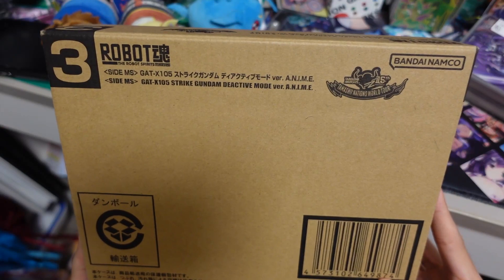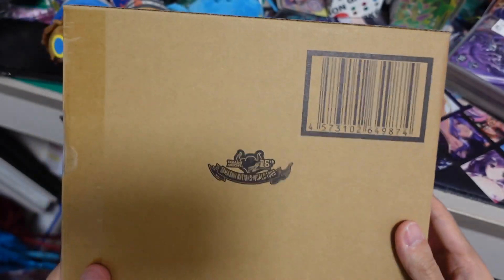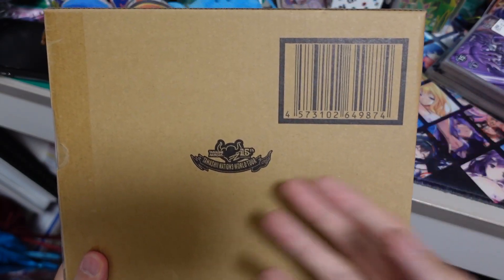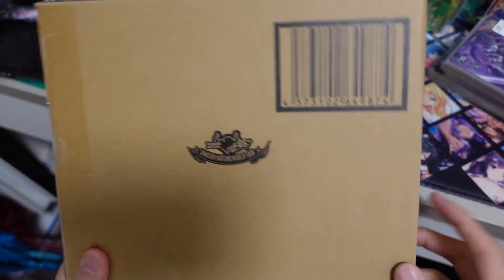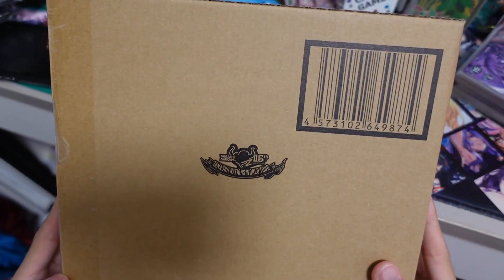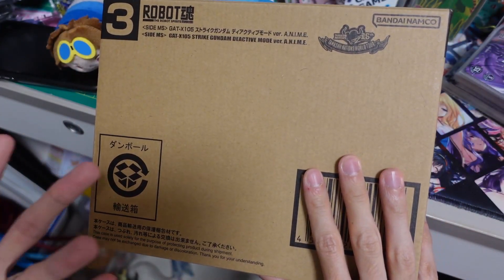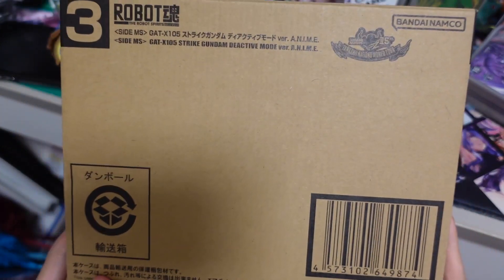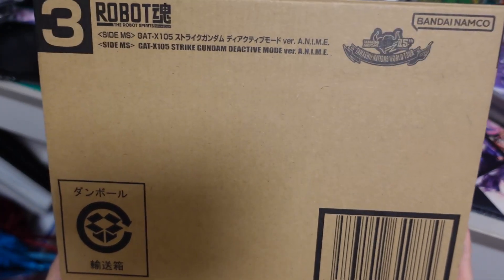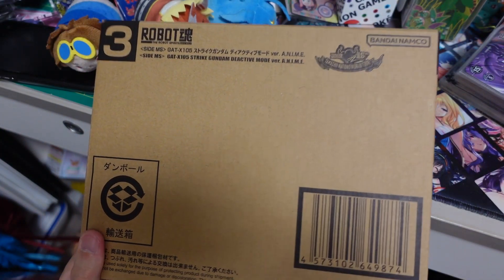I also picked up a Robot Spirits Strike Gundam Deactive Version for Anime at the Tamashii Nation store. I went there and didn't see too many things I wanted, but I wanted to get at least something as memorabilia. I picked this one up since I'd probably buy it eventually, so I might as well get it from the original source. Maybe I'll do an unboxing of this.